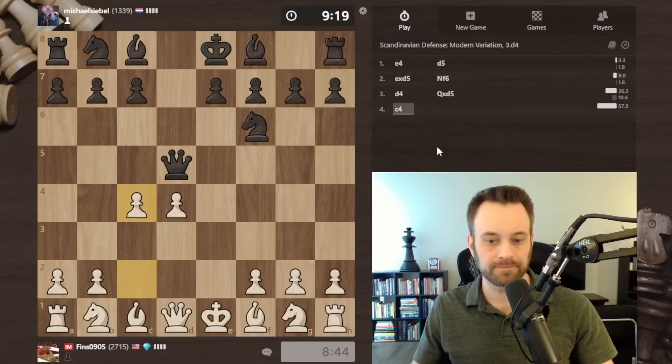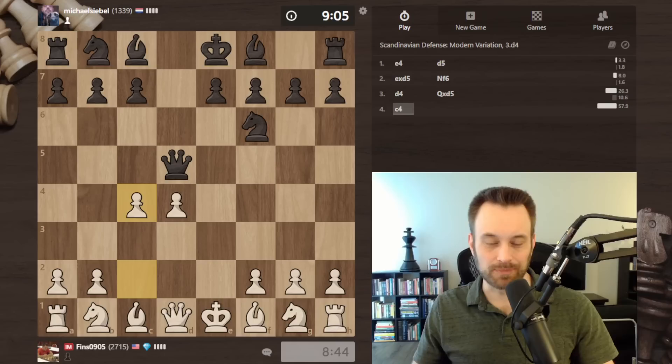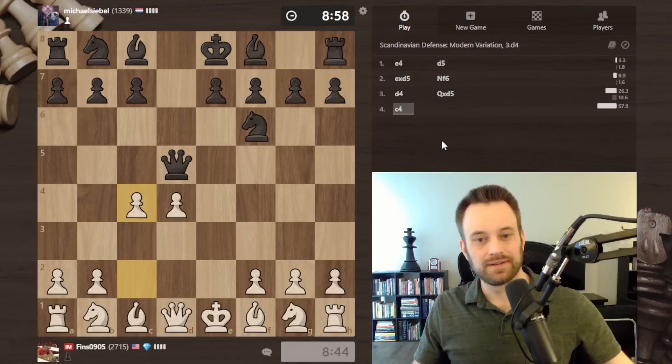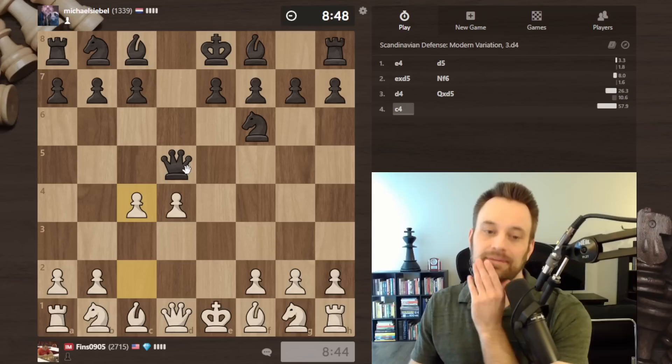My opponent's considering their choices. Hope you're all doing well — had a wild last Climbing the Rating Ladder game, so I hope this one's a little more laid back. Do check that out if you missed it — that's the Jobava London video against the super prepared opponent. Black is really thinking about where to put this queen. I think queen e4 is kind of the critical move, just to see if my development gets disrupted. If black plays queen d8, I'm going to be pretty satisfied with the opening, having achieved pawns on d4 and c4 with the knight coming behind.